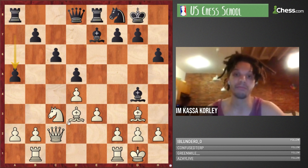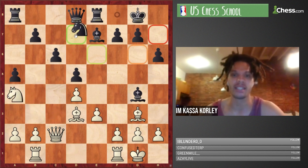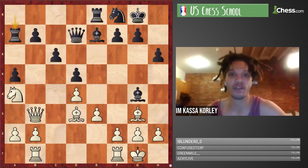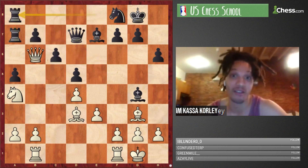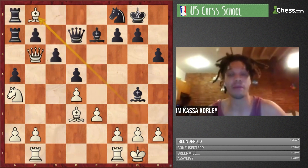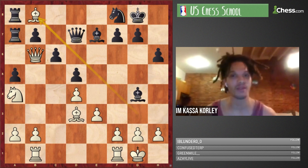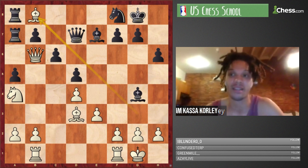I'd recommend trying to trade the dark-squared bishops and then going for what I affectionately call the 'reverse Chinese Dragon' strategy: Kh8, Rg8 — just like in the Chinese Dragon where white goes Kb1-Ka1-Rb1 to defend against batteries on the b-file, here defend the g-file. The a5 skeleton slows down the minority attack and gives play but weakens dark squares. With Na4, if you play it right away black might go Nd7 and cover those squares — so the value of Qb3 first is forcing black to place a piece on an inconvenient square. Hopefully you can implement some of these themes in your own games.